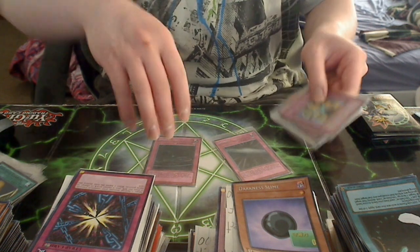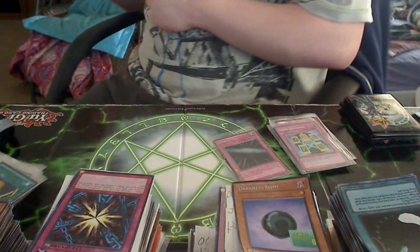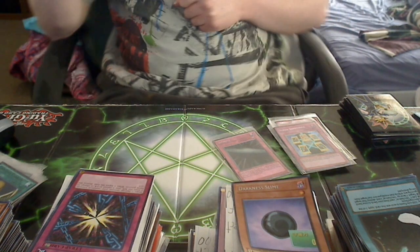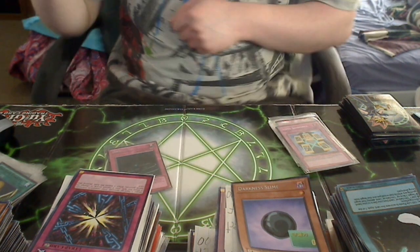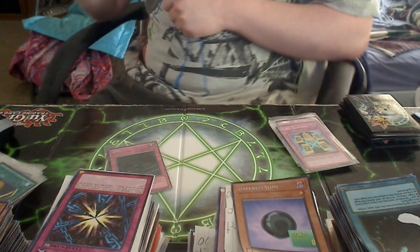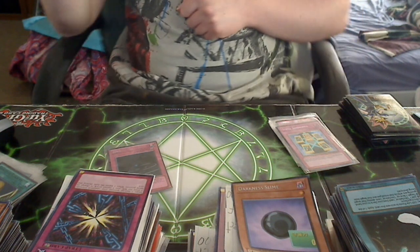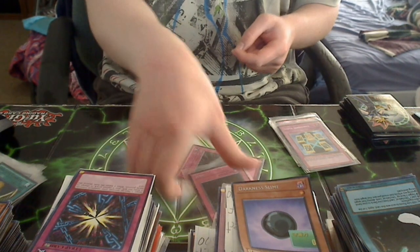Zero and Infinity — these two have different effects. Zero: if you control a face-up Darkness, apply an appropriate effect. If you do not control a face-up Infinity, activate one set card in your spell and trap zone. If you control a face-up Infinity, activate all set spell and trap cards you control between this card and Infinity. Infinity works the same way: if you do not control a face-up Zero, activate one set card in your spell and trap zone. If you control a face-up Zero, activate all set spell and trap cards you control between this card and Zero. You need both of these in order to play them at their full potential.